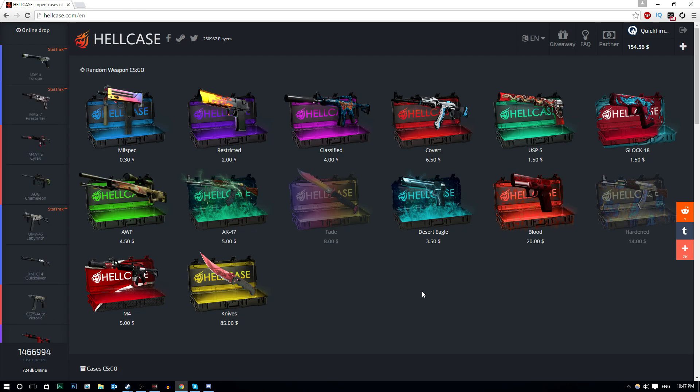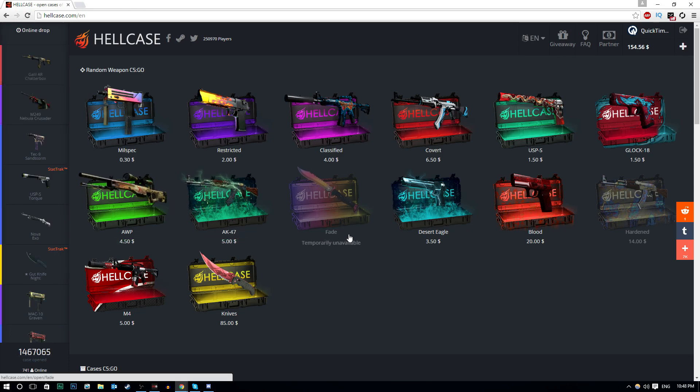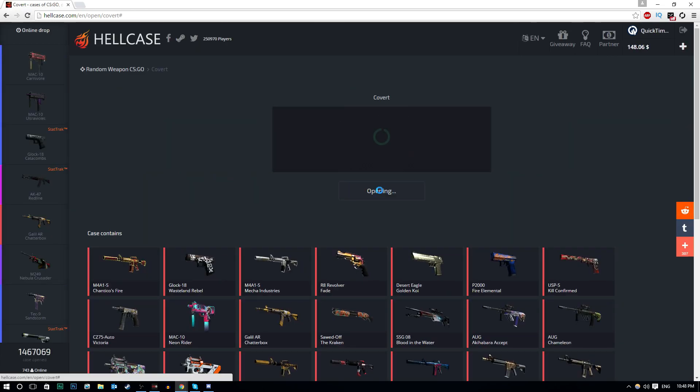Before we get started, I want to quickly say if you want to check out Hell Case, the link is in the description — they have indeed sponsored this video. Also don't forget I'm doing a Karambit Marble Fade giveaway with Gleam. Just click the Gleam link in the description to enter. Let's get going and open up our very first case of the day!